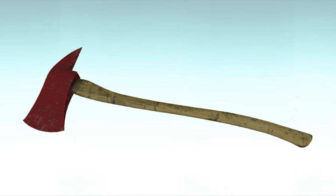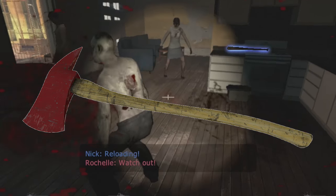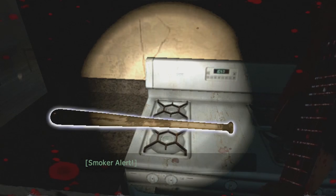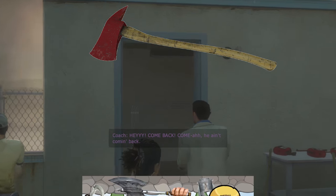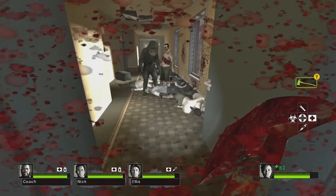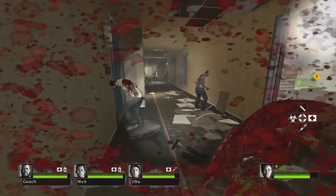The Fireman's Axe from Left 4 Dead 2. So what makes the Fireman's Axe so special? Well, nothing really — but it has all the same attributes as the melee weapons from the game. So I'll just say all the positive things about melee weapons, attribute them to the Fireman's Axe, and then put it in the top 10. The Fireman's Axe from Left 4 Dead 2 is an excellent option in the game, especially as a backup weapon.